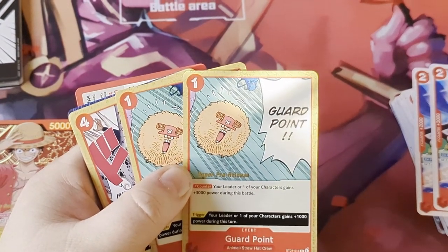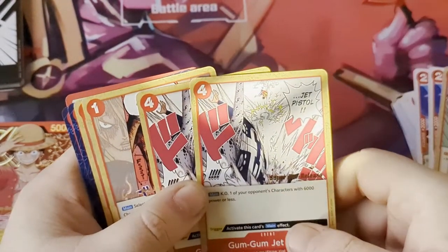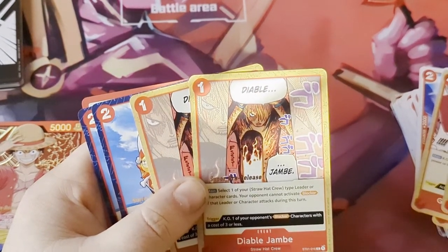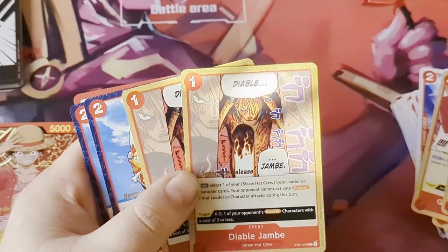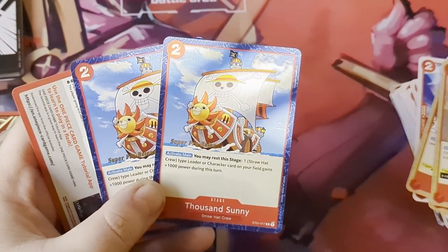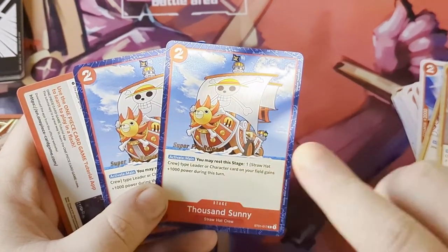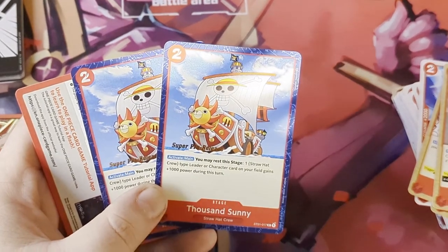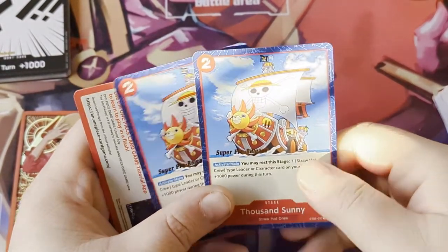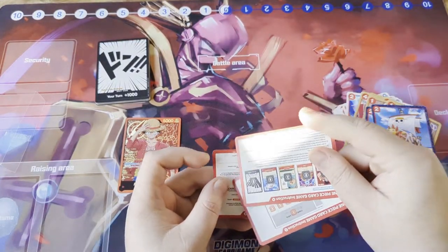Guard Point is your counter card that gives your leader plus 3K - in order to use a counter you have to have the DON available to rest. Two copies of Gum Gum Jet Pistol - kill one of your opponent's characters with six or less power, again very good. Two copies of Diablo Jambe - it means they can't be blocked essentially. And two copies of Thousand Sunny - one of the only stage cards in the game at the moment. You need to run four of these in your deck, so the best way to run this deck is to buy two of them, put together the good cards and take out the not-as-useful ones. You want four copies of Thousand Sunny absolutely.